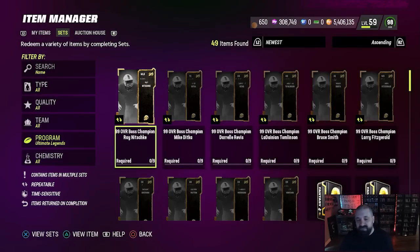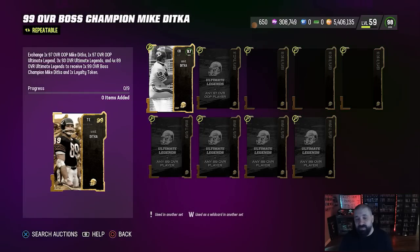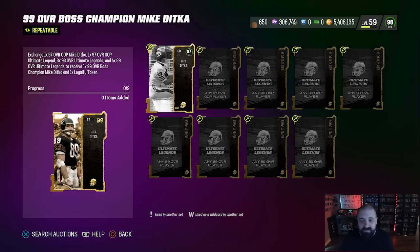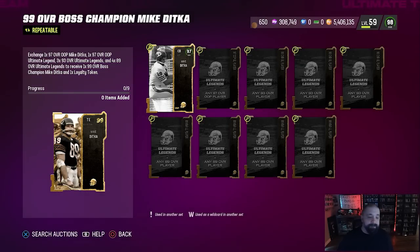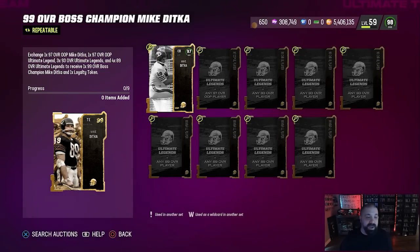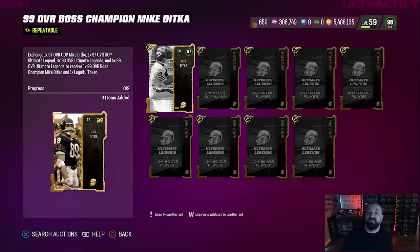Let's take a look at this week's cards — it breaks down the same as the last four or five weeks. For Ray Nitschke and Mike Ditka, you build out these cards with one player-specific 97, plus any out-of-position 97, combined with three 93 overalls and four 89 overalls from any other week. That gets you the 99 overall card, and completing the set also gives you a loyalty token. A great option is to build the set cheaper than buying the card outright, sell the card, and get a free token — sometimes you can even make your coins back.